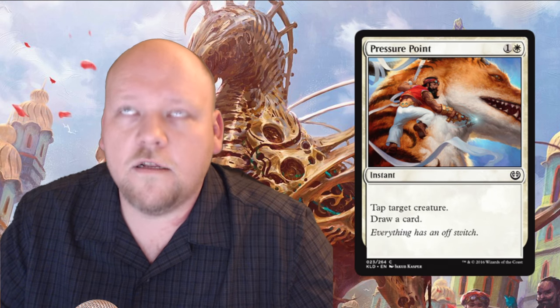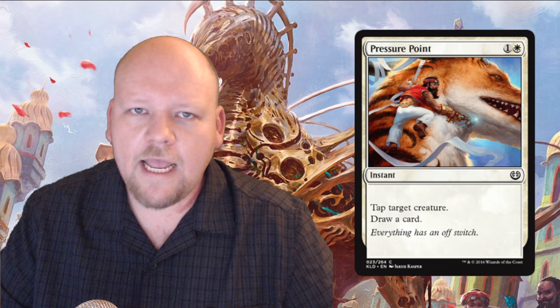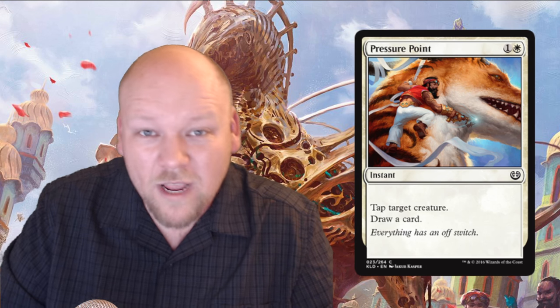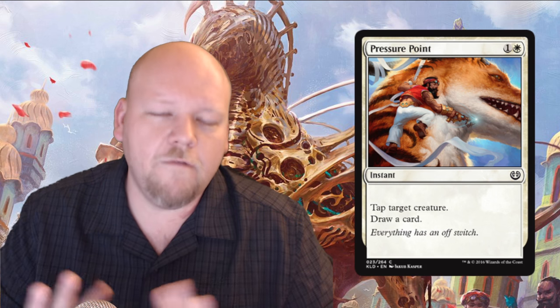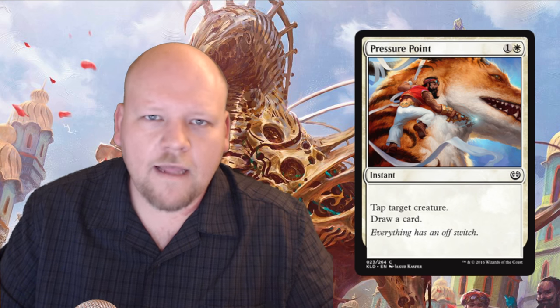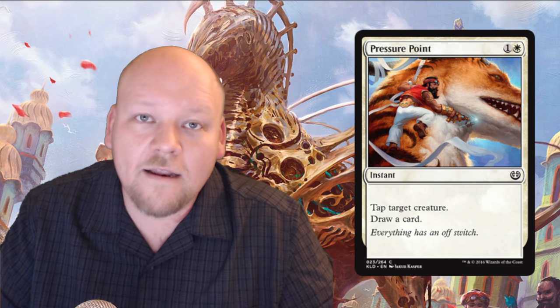Pressure Point is a reprint from Khans of Tarkir block — a one white one generic mana common instant: tap target creature and draw a card. In that format it was kind of okay, and in this format it sounds like it's going to be okay — just kind of meh. It replaces itself, which is great, but tapping a creature is rarely worth a spell on its own. It was marginal and not as powerful as I expected. This is sort of a 23rd card: if I have to play it, at least it replaces itself.